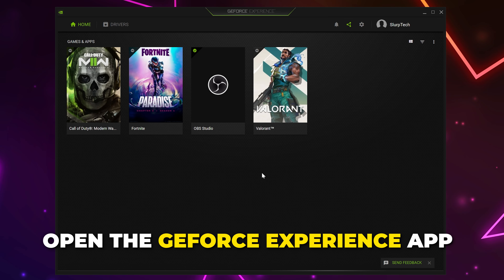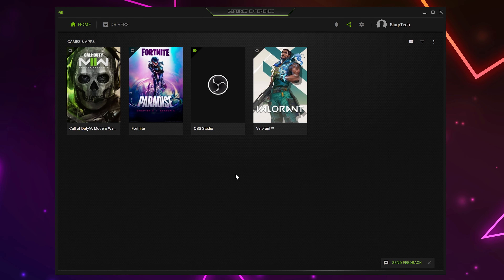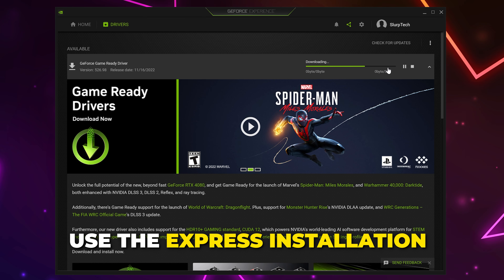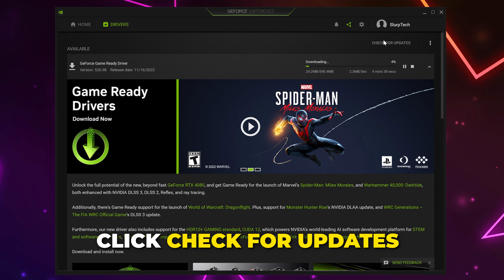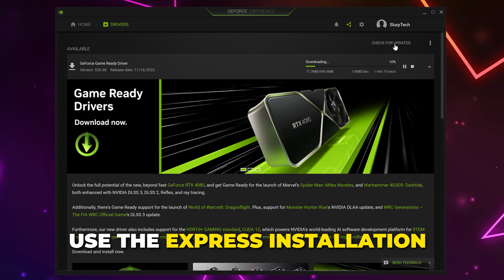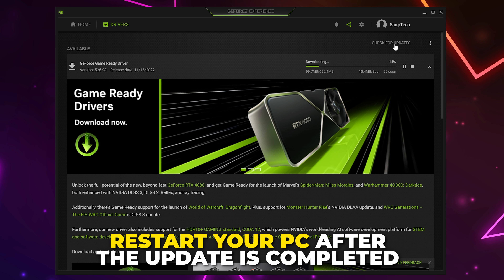If you have an NVIDIA graphics card, then open the GeForce Experience app. We will include a link in the description in case you don't have it. Go to Drivers. Click the Download button at the top, then run the Express Installation. If you don't have any updates, then click the Check for Updates button at the top. The Express Installation should work fine. Restart your PC once the update is done.